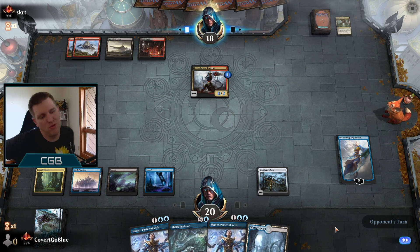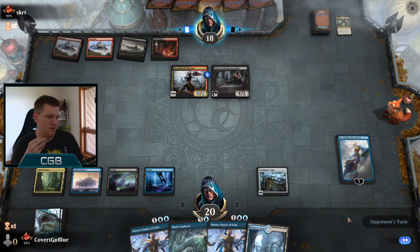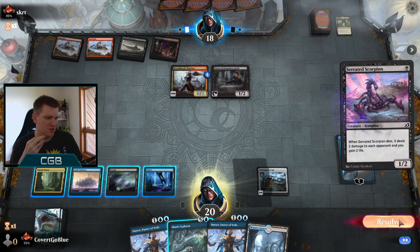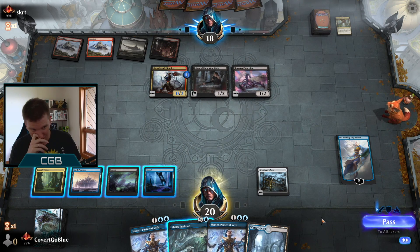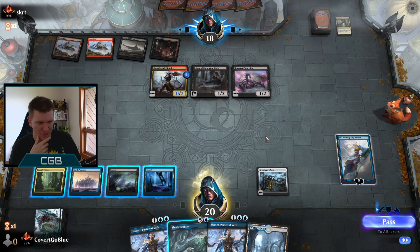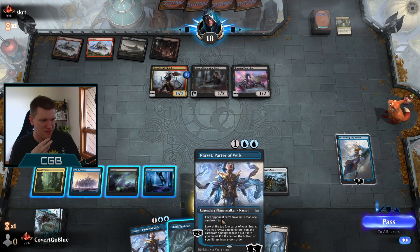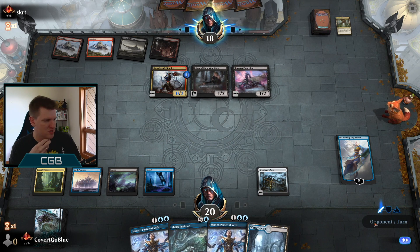Maybe we were supposed to play Narset because of Claim. There's Priest. And a Scorpion. Now I'm feeling a lot worse. You don't want to make this just to get it killed. I should have played Narset for sure. Like with Claim this is really bad. I feel really bad about this turn — I threw this.